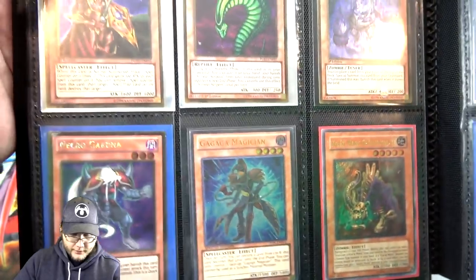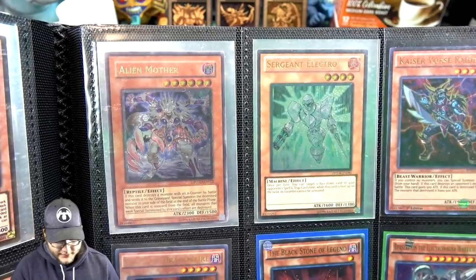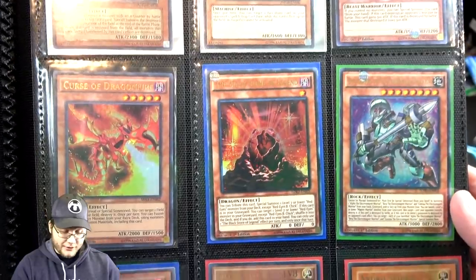Morphing Jar. An Effect Veiler! I think it's just one for each one — I don't think there's any behind each of these cards. Alien Mother is an Ultimate Rare — oh, that's nice. And also that Sergeant Electro. I love seeing some Ultimate Rares, that's always good.